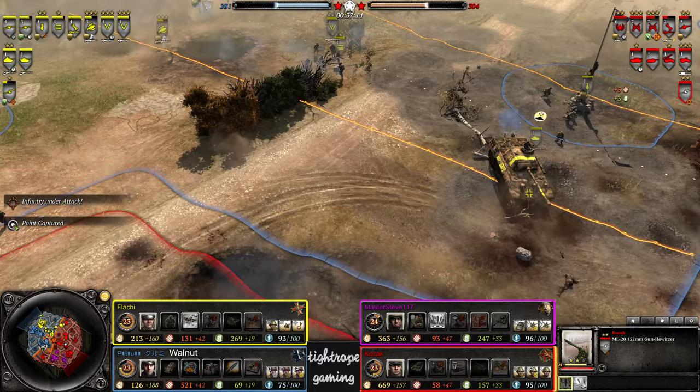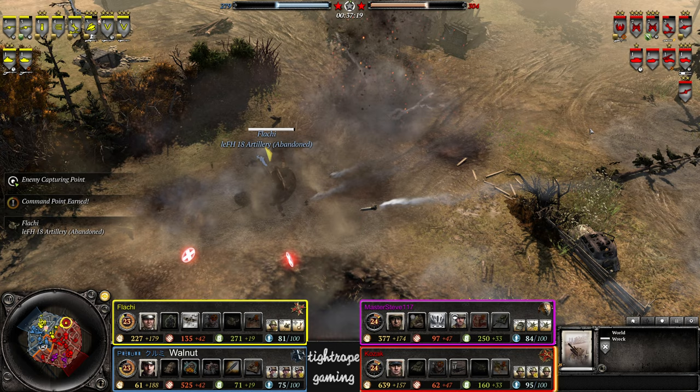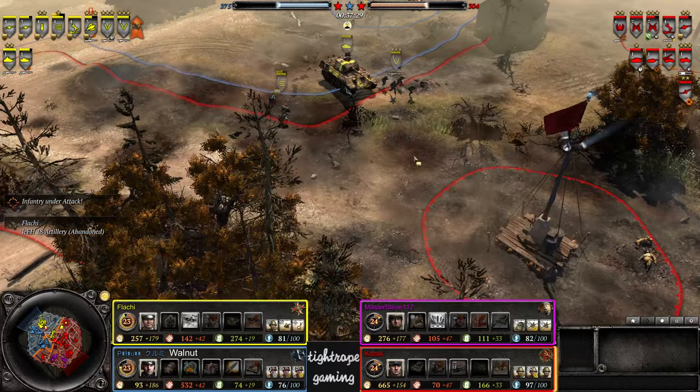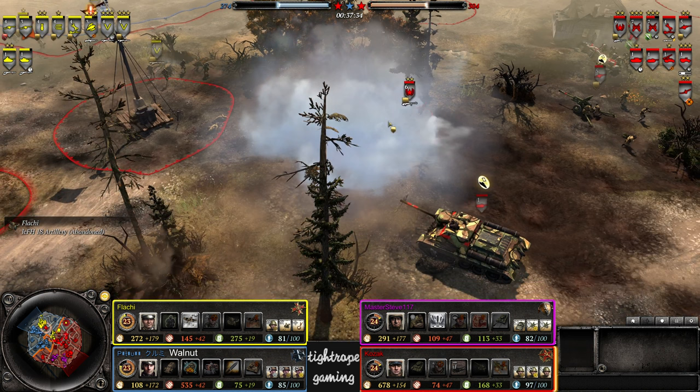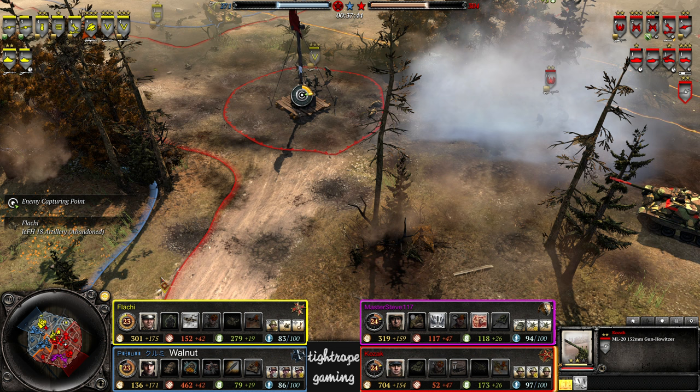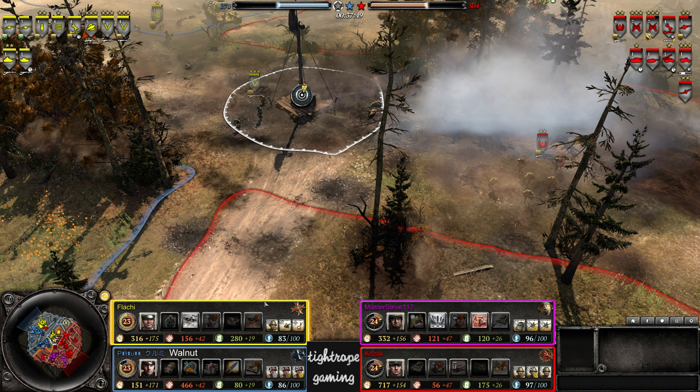Now looks like it's on counter-barrage duty. The creeping barrage combined with a little bit of damage from the ML-20 — and Flachy loses his howitzer. I don't think the creeping barrage alone can do that, it needed the ML-20 to soften it up a bit. But great result there from Kozak.